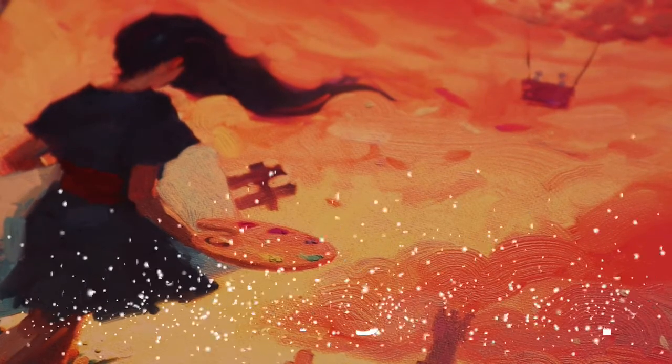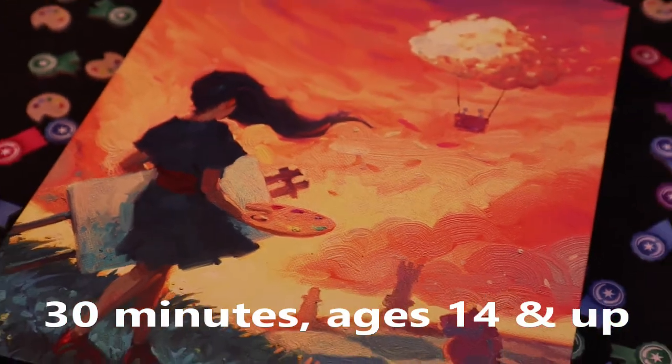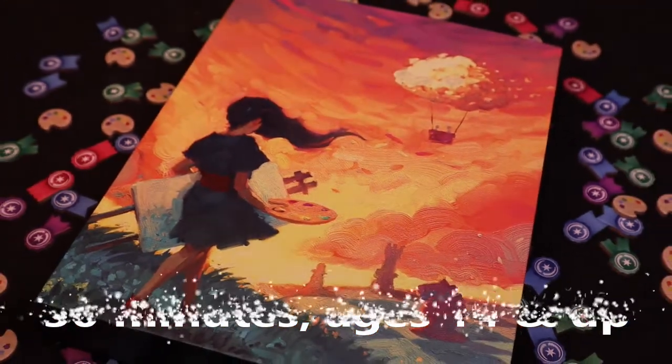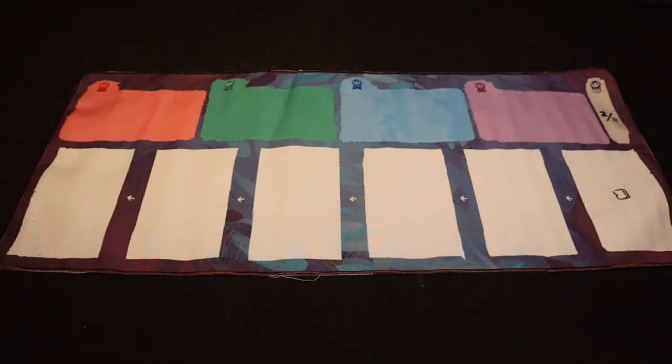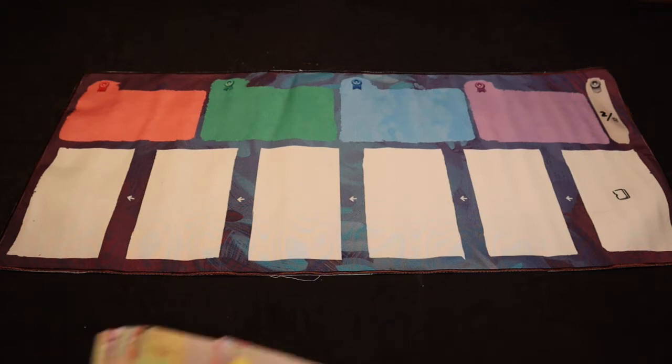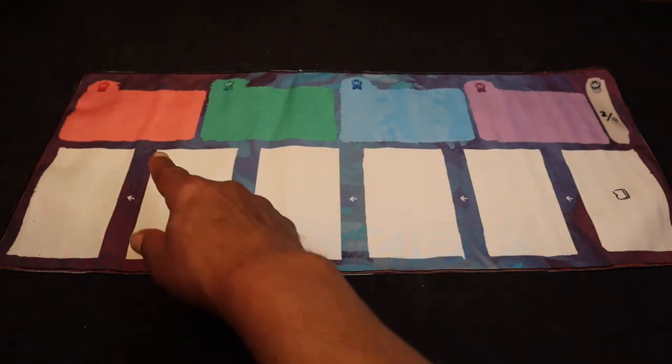Canvas is a card drafting, set collection game for one to five players where players are competing in an art festival. To set up the game, take the canvas mat and place it in the middle of the table within reach of all players. Then take the 12 scoring cards, pick any four, and place them on the colored spaces on the canvas mat.